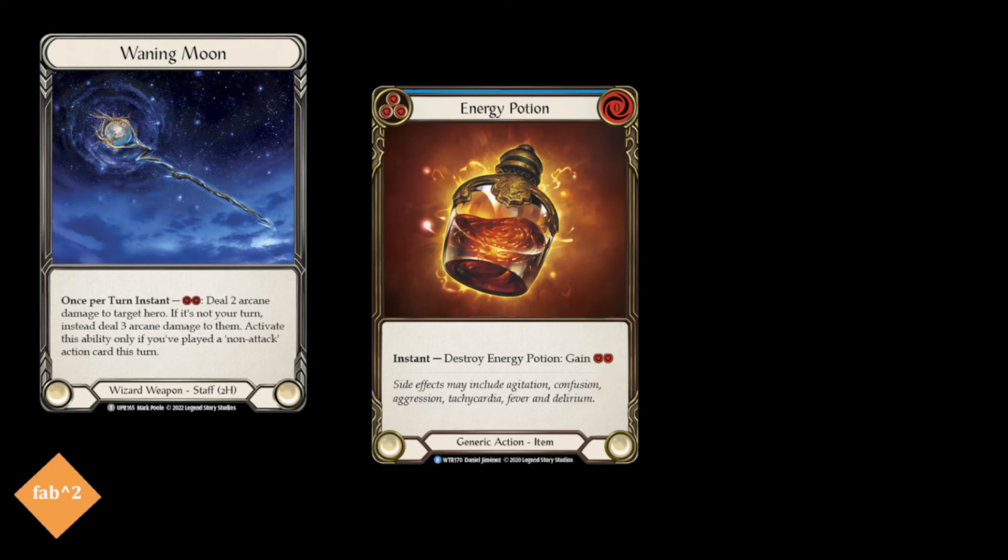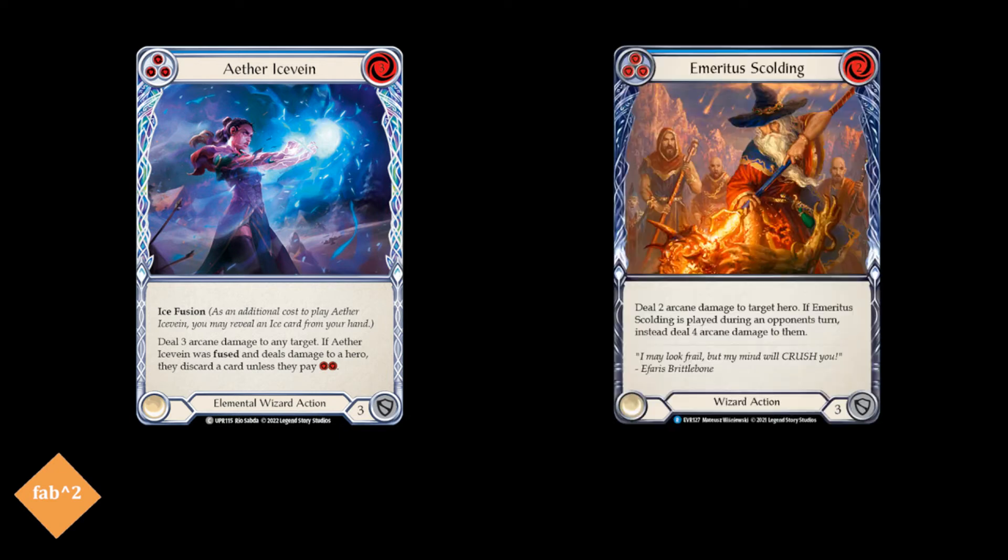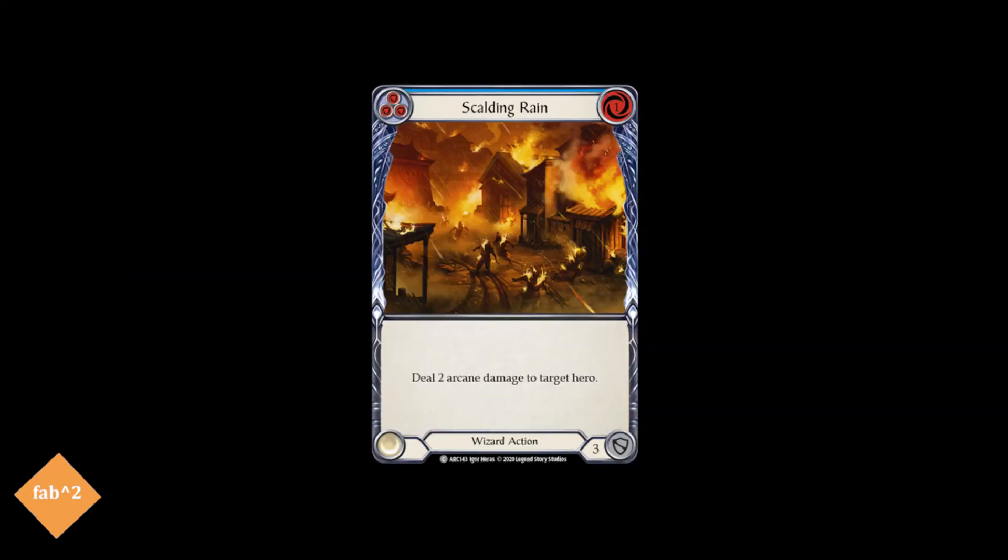Along with it, we also run blue Aether Ice Vein, a powerful arcane spell that can strip cards out of our opponent's hand when fused. We also run blue Emeritus Scalding, a powerful four arcane damage when played at instant speed — a good rate of arcane damage for a blue card from arsenal. We also run blue Scalding Rain, a bad version of Aether Hail, but that card is really strong, so a slightly worse version is still quite a powerful card.